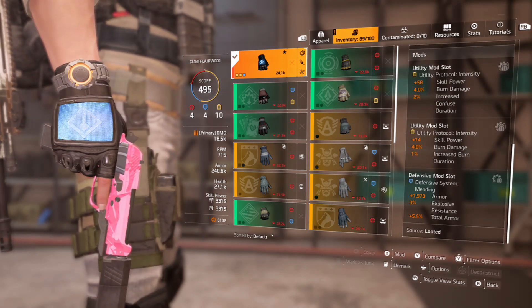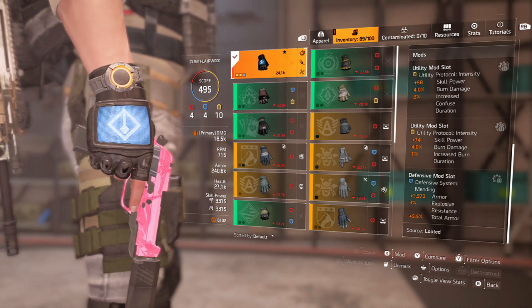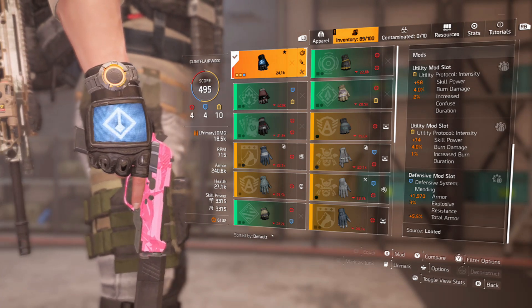The BTSU gloves mods are: skill power, burn damage, confuse duration; skill power, burn damage, increased burn duration; and armor, explosive resistance, and total armor.